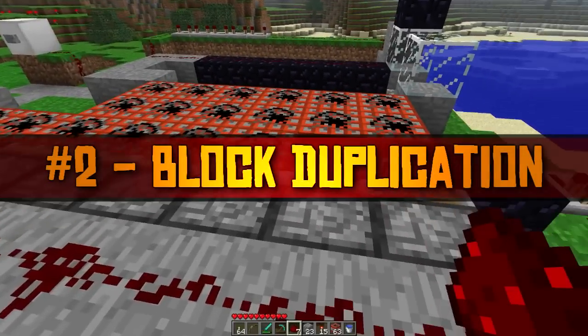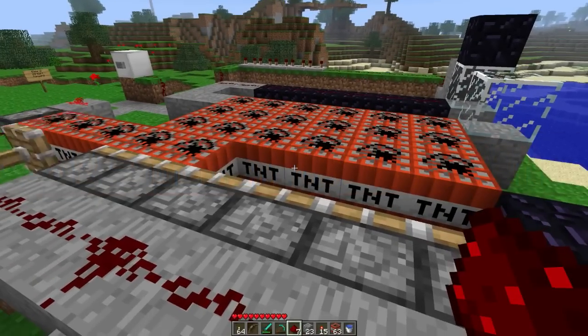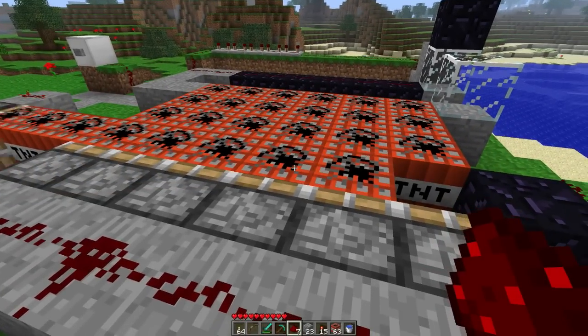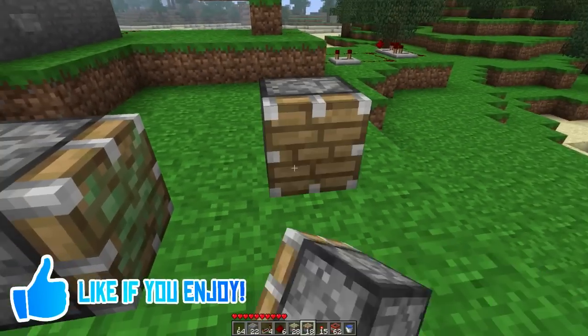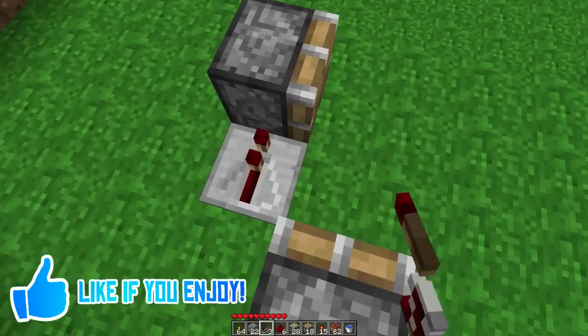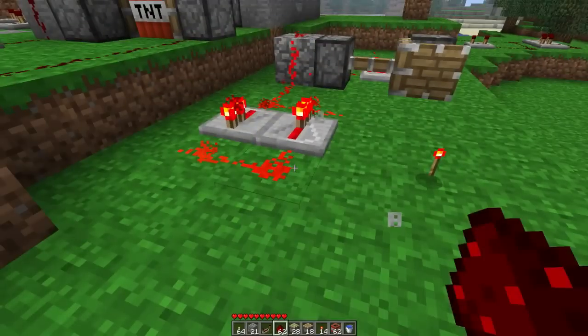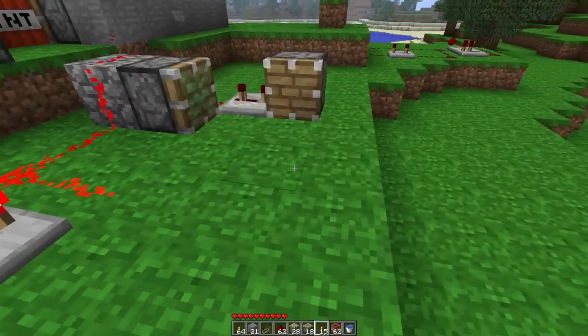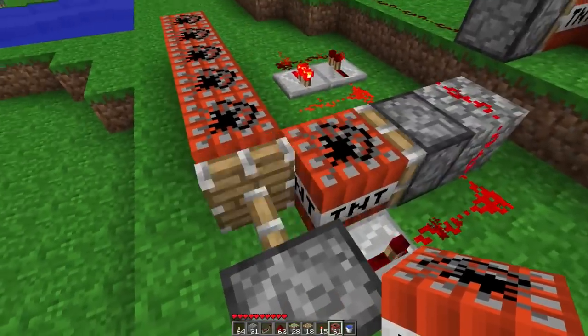Number two is the block duplication piston bug, introduced in beta 1.7 and then patched in beta 1.7.3. Without too complicated of an explanation, you would place pistons in the fashion that I am placing them, and then you would connect them all together, put the desired block in place to be duplicated, and then you would fire the machine up and the pistons would duplicate the block.